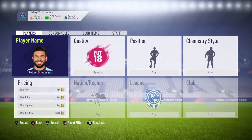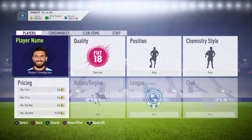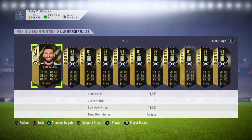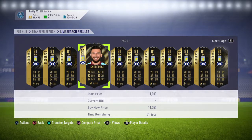What up guys, BSG here, aka Basic Square Gamer, bringing you a player review video where I will be buying Robert Snodgrass's new inform card. His inform card came out on Wednesday and to be honest, looking at it I was like, I've got to use this card, got to build a team around him.